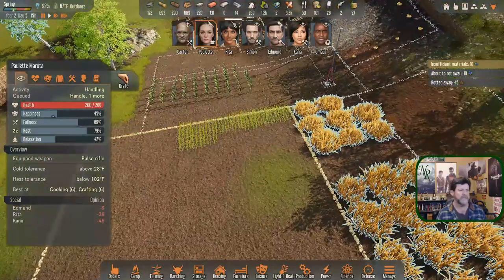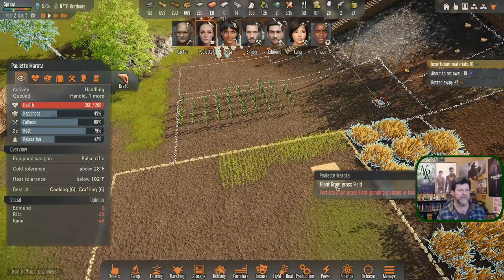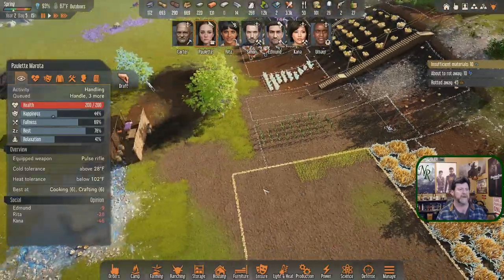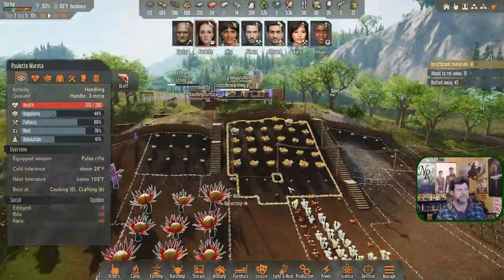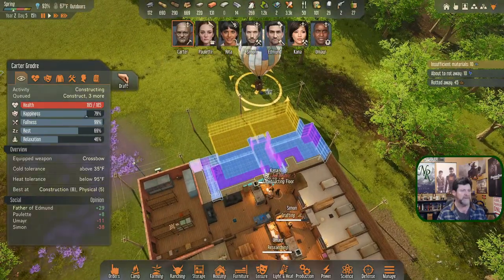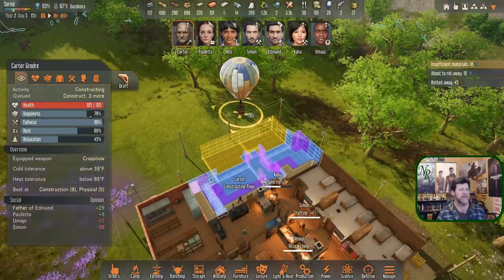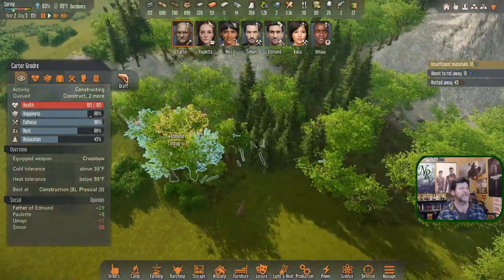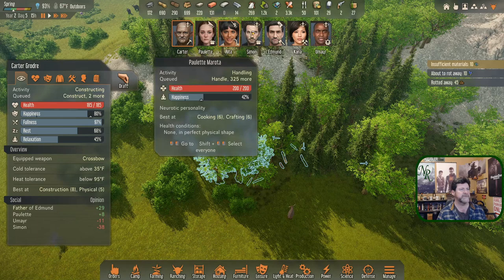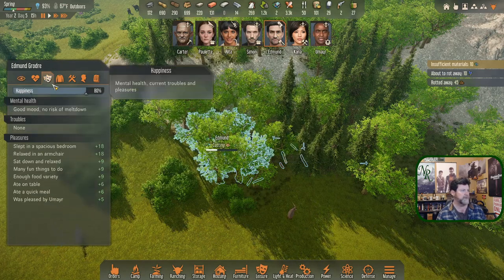Let's have her come out and plant some more of this - plant grain grass. Carter has made it back and hopefully brought a whole bunch of wood - quite a bit of purple here, so I guess he did. Edmund, you were probably still out here somewhere taking down these last trees. I've given you a lot to do but you're still in good shape.